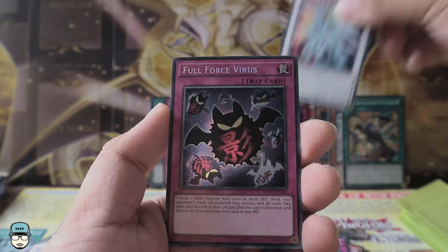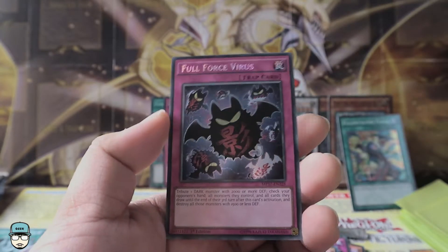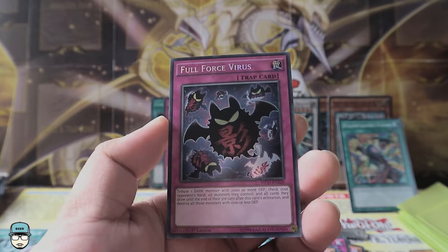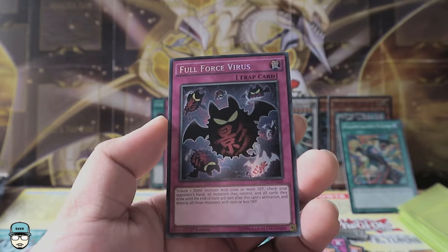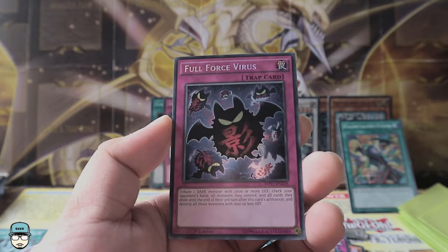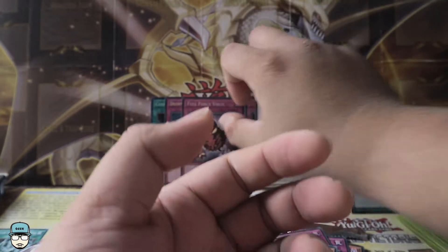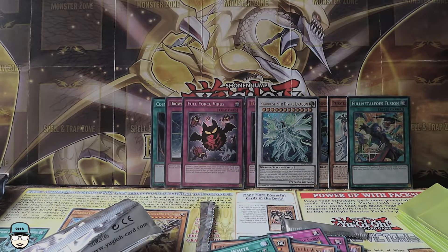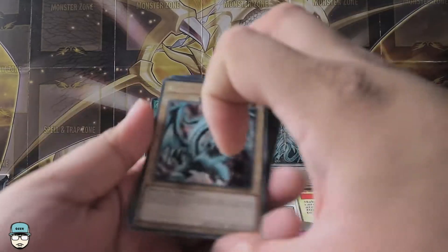And we have Full Force Virus as our super — tribute one DARK monster with 2000 or more defense; check your opponent's hand, all monsters you control, and all cards they draw until the end of the third turn after this card's activation, and destroy all monsters with 1500 or less defense. So if you're dealing with a deck that has low defense stats — like blitz decks or small monster decks — Full Force Virus is a great card. I'm in awe right now!